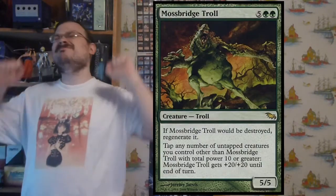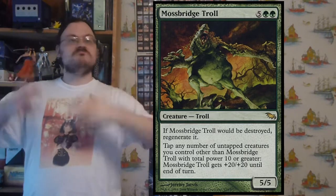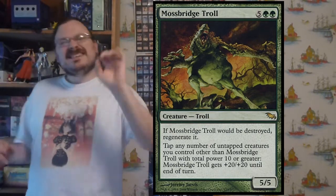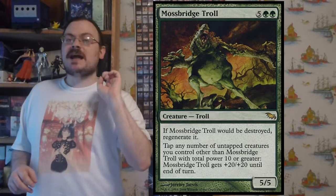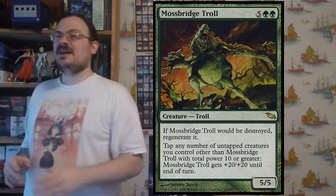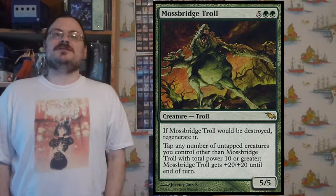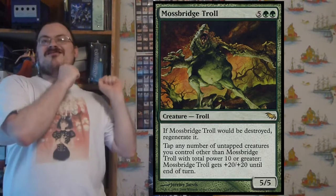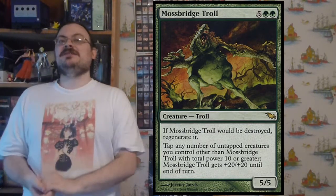Mosswort Bridge Troll is my favorite of the hideaway-land-inspired legends — a 5/5 that if it would be destroyed, it regenerates with no cost needed. Its activated ability: tap any number of untapped creatures whose combined power equals ten or more, and Mosswort Bridge Troll gets plus twenty, plus twenty until end of turn. This is an activated ability you can do more than once, making it really big — especially useful if you can give it trample.